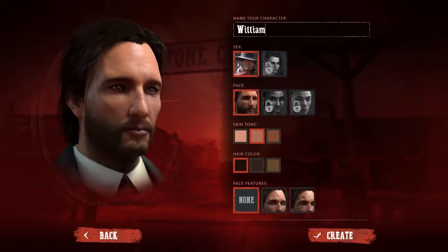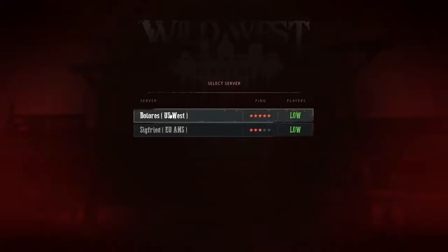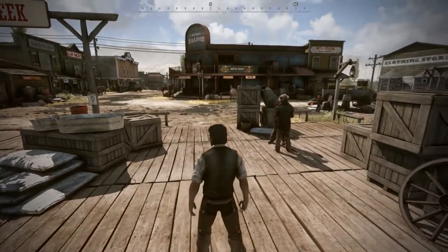We'll start with a quick look at the character creation screen, where you can choose your gender, color, and other elements to customize your look. When you join the game for the first time, you'll spawn at the train station in one of the towns. In this case, it's Stone Creek. Look around, then move around, and start exploring.